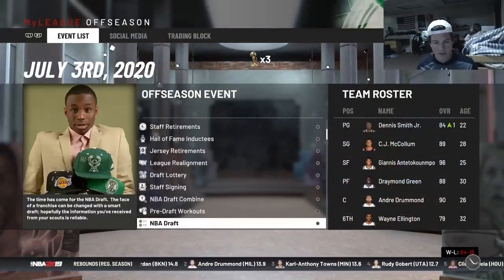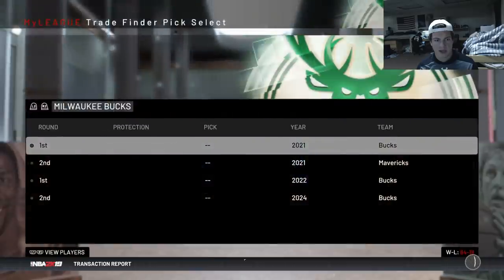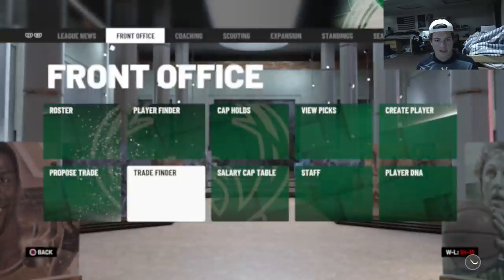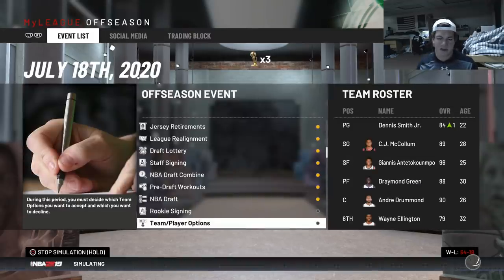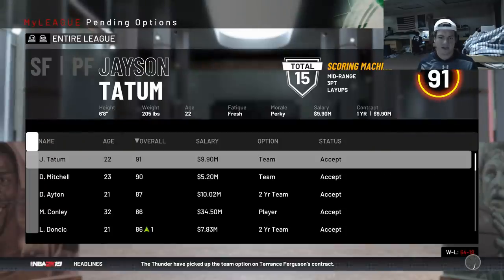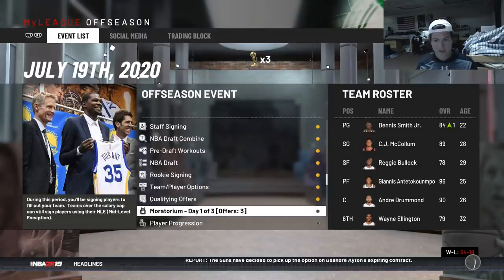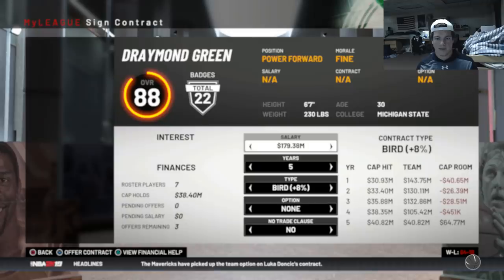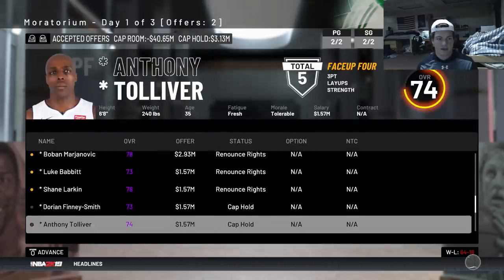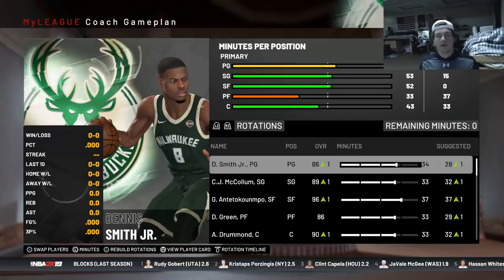Going up to the draft - we actually don't have any first round picks. I think the team is all set. Need to re-sign Draymond which kind of sucks but I should be able to. Re-signed McCollum, re-signed everybody - hoping I have enough cap space for Draymond. Draymond has an offer from the Trail Blazers - just gonna pay the man and hope he accepts. We get Draymond back. Renouncing rights on everyone else and signing a bunch of bench pieces.